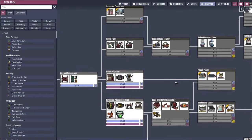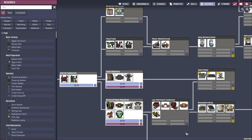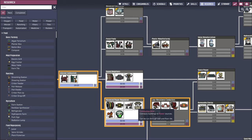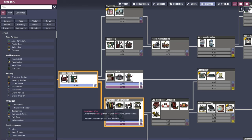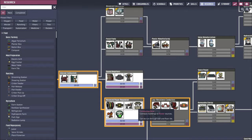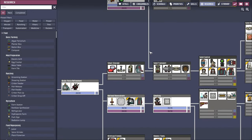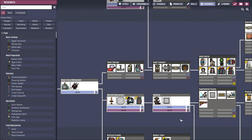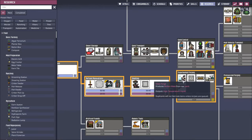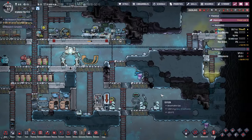We're going to need the polymer press as well. What is conductive wire? That's new — is it like regular wire but better, and unlike heavy watt wire it can be run through tiles? That's probably what it is. I need to make the metal refinery. And that heats — right, it needs a coolant.